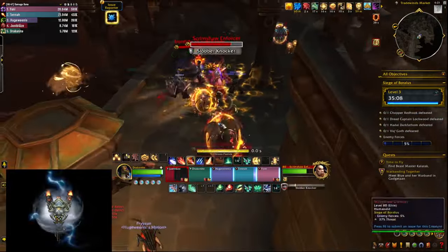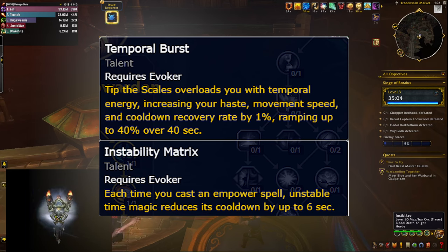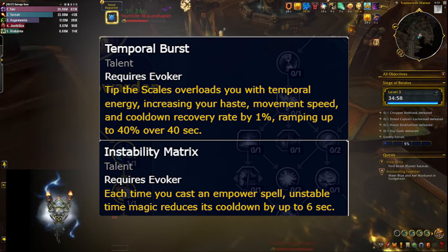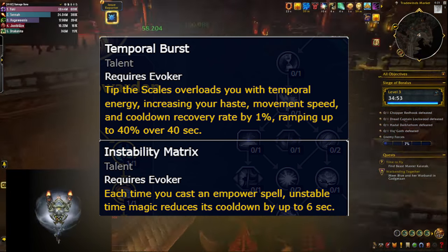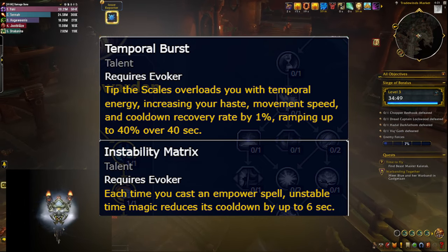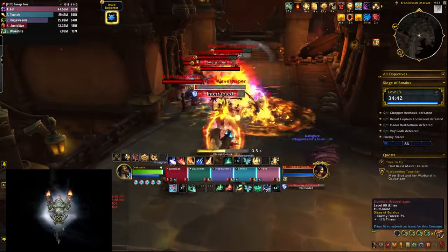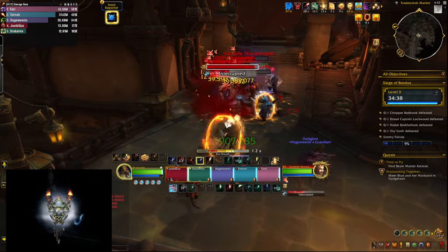That's not everything you get — there's actually so much more. For example, every time you press Tip the Scales you get a buff that reduces the cooldown recovery rate of your spells. It gives you haste and speed, and there's another talent which gives you cooldown reduction for the Empowered Spell that you just cast, up to 6 seconds. The exact number of that seems to be random, but you get the cooldown reduction every time you use one of those spells, which is great as it synergizes very well with your Capstone talent.